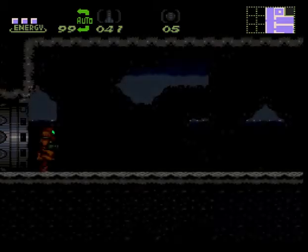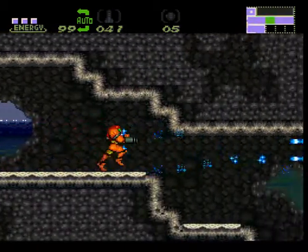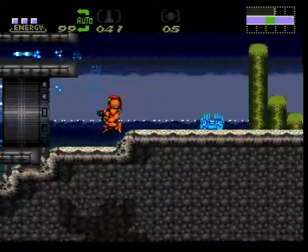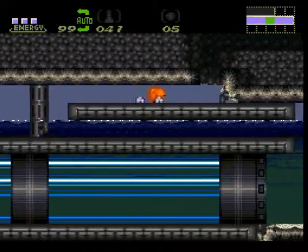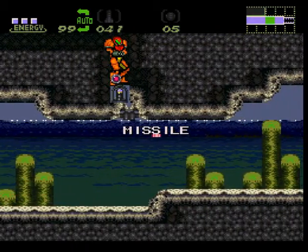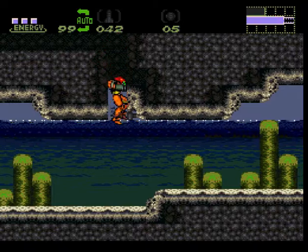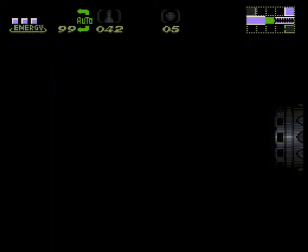Someone actually made a patch that fixes it, because the Varia suit isn't normally supposed to be immune to heated rooms. But they bugged it out. Anyways, if we head up here and bomb this spot, we get missiles — and this one's worth a whopping one. Isn't that delicious? It's not.